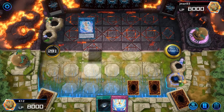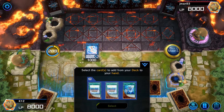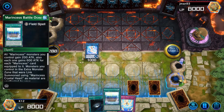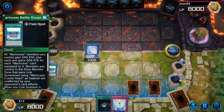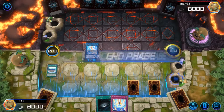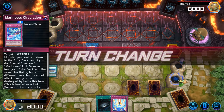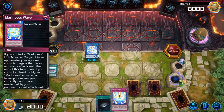Anyways, this is going to be relying on the clutch — and crutch, you decide which — Marincest Wave, that lets your monsters be safe as long as you just use it. It doesn't even have to be on the field, it's just once per turn. It's really damn useful, it is absolutely wonderful, so you can get your big bubble waifu out.